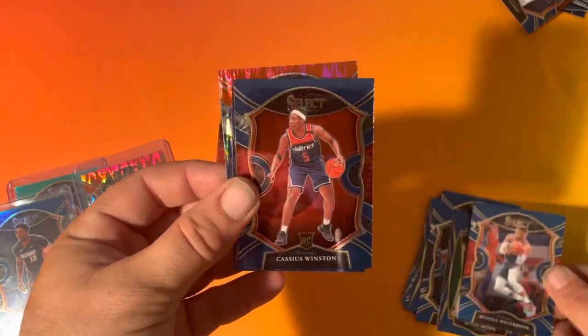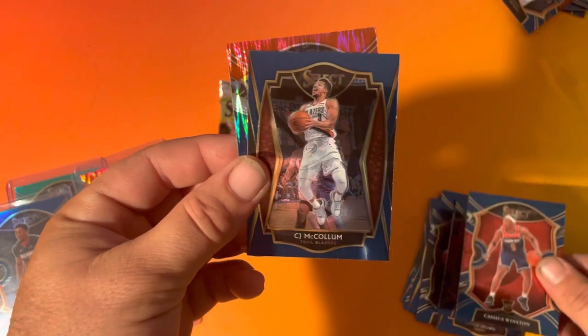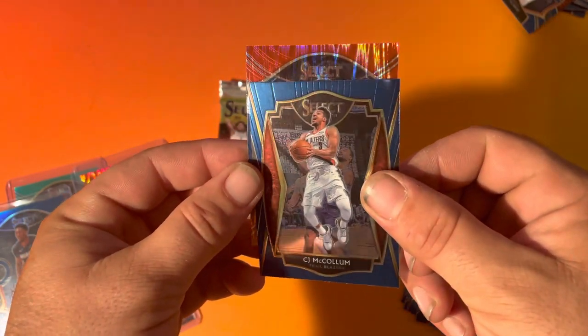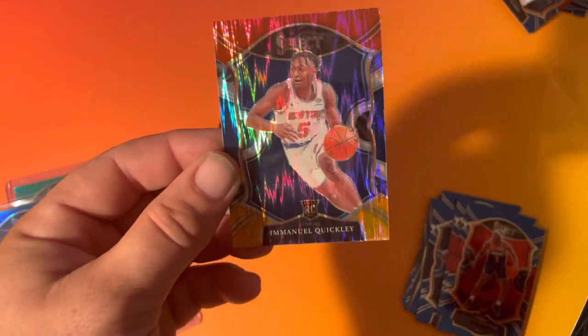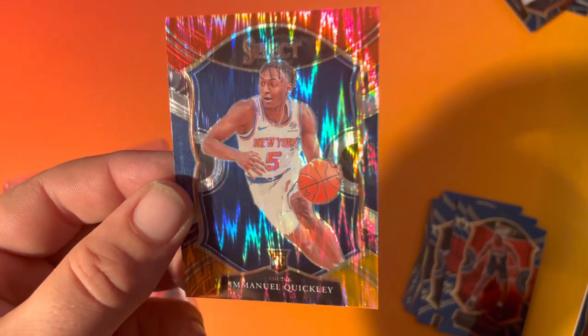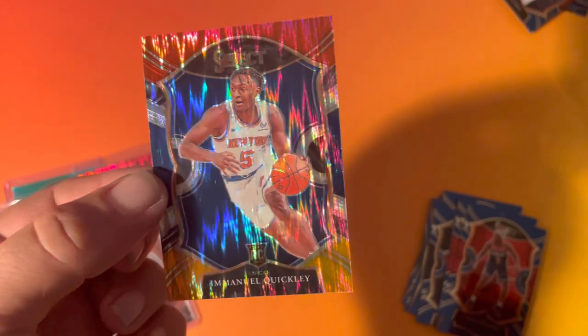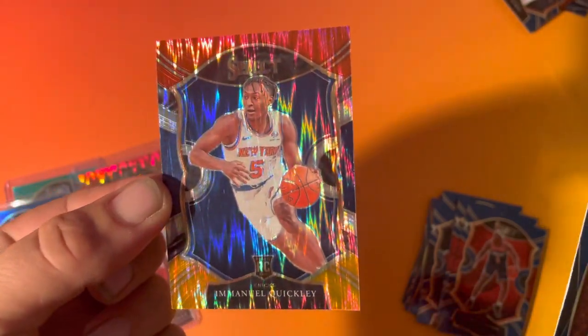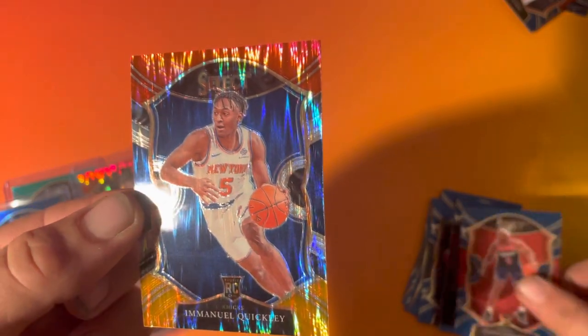Westbrook, Cassius Winston, CJ McCullum — another one of those. Let's go, who is it? Emmanuel Quickly — let's go! That's a good hit. That's a good hit.